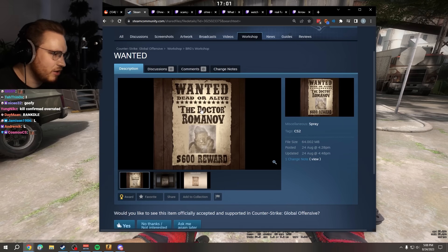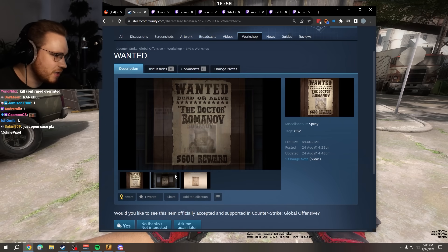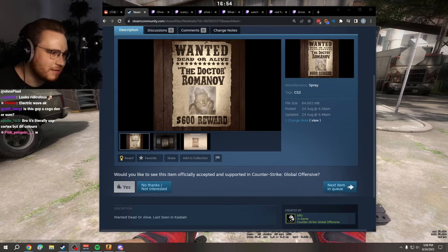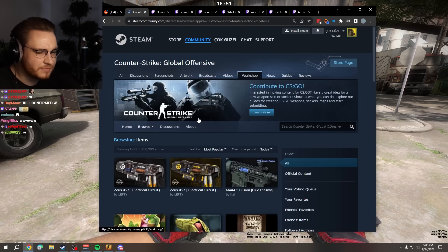Wanted sticker — Dead or Alive. The Dr. Romani. $600 reward. I kind of like that. It could make some cool shenanigans if the enemy has like this agent equipped, you know? I like that. That's cool.